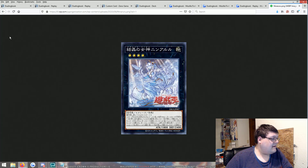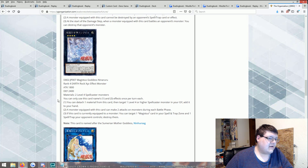1800/2400 on a Rank 4 — two level four spellcasters. This might be the pinnacle of what we've been looking for in this archetype. You detach one material from this card, target one level four or higher spellcaster monster in your graveyard, and add it to your hand — that's really good. A monster equipped with this card can make two attacks during each battle phase. If this card is currently equipped to a monster, you can target one Magistus card in your spell and trap zone and one spell or trap your opponent controls and destroy them. The fact that two level four spellcasters together let me retrieve a level four or higher spellcaster from my graveyard — that style of effect seems pretty good honestly.